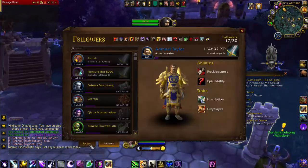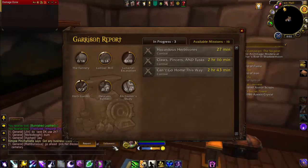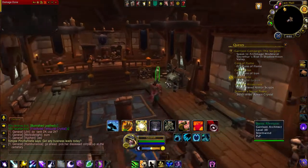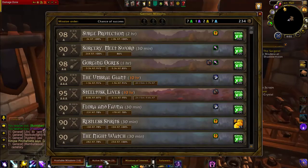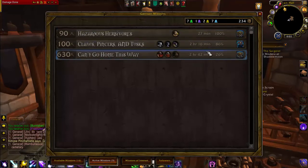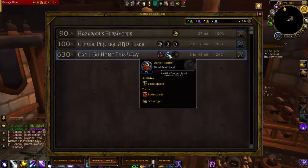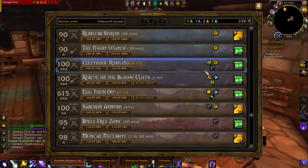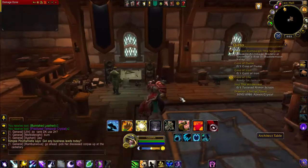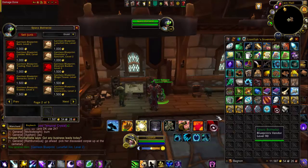Right now my goal for my garrison is to get my Lunarfall Inn up to level two. My garrison resources are at 234. I'm going to have to wait until about 9 o'clock my time and hope that a mission works out — it's at 26% success chance, which would give 525 resources. I'm really hoping I get that. If not, I'll have it within a day or two for sure. I'll go ahead and buy the Lunarfall Inn upgrade now since I know I want it.